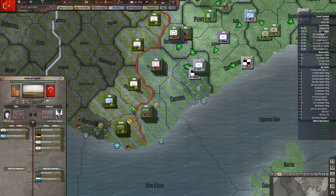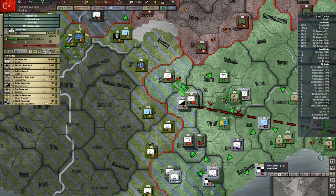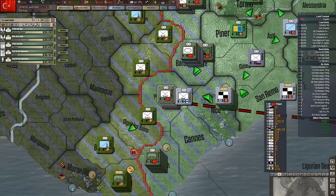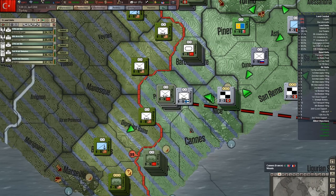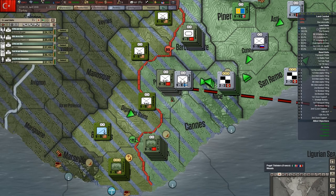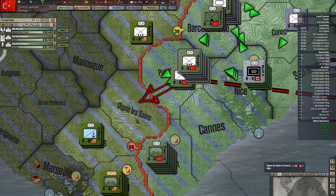They're counterattacking me, but that's not going to go anywhere. For these guys, what we're going to do is launch an attack. They're hitting me, but I don't have to worry about that. What we're going to do is take the Armored Division and the two Mobile Motorized Divisions and move them there. They actually abandoned the province.